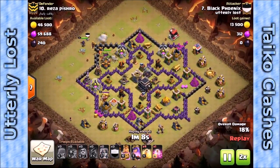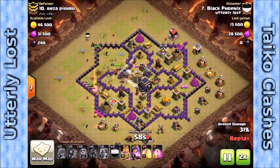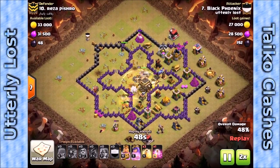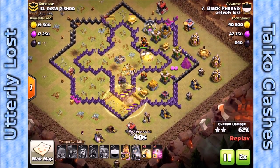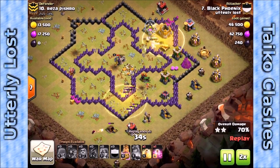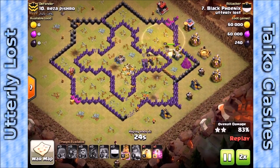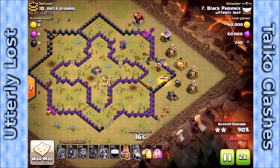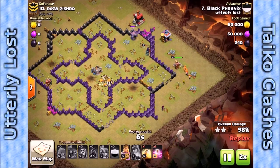There's no place for the troops to go but inside. Wall breakers open it up, Valkyries go in, and they melt right through those purple walls. Heal spell right in the middle where there are X-bows and giant bombs. Another heal spell down on the south to keep those Valkyries at or near full health, so when they hit the remaining bombs it does not wipe them out. Plenty of Valkyries left and both heroes as they finish off this base for a real nice three-star mass Valk attack.